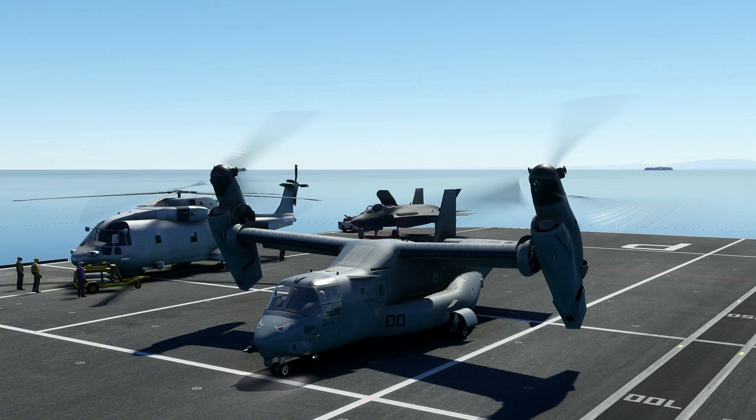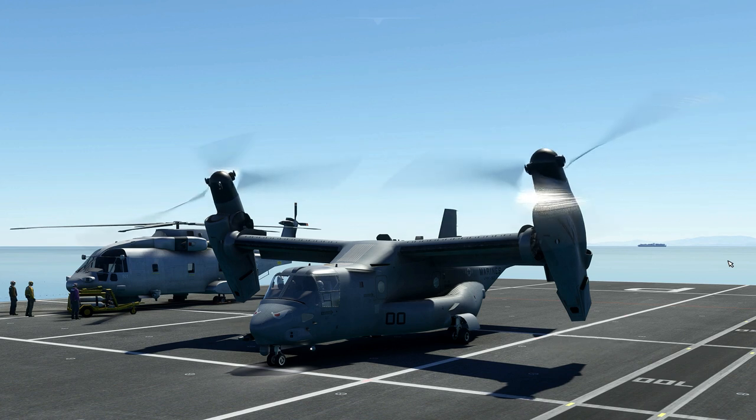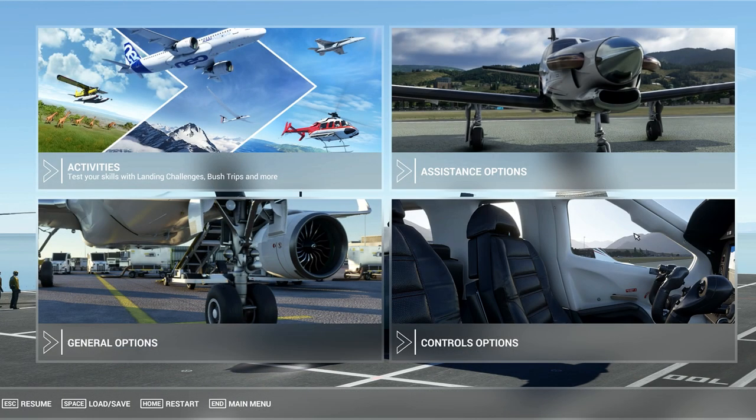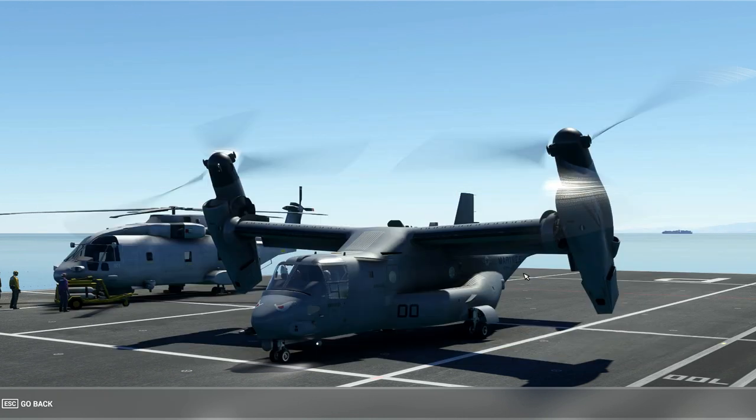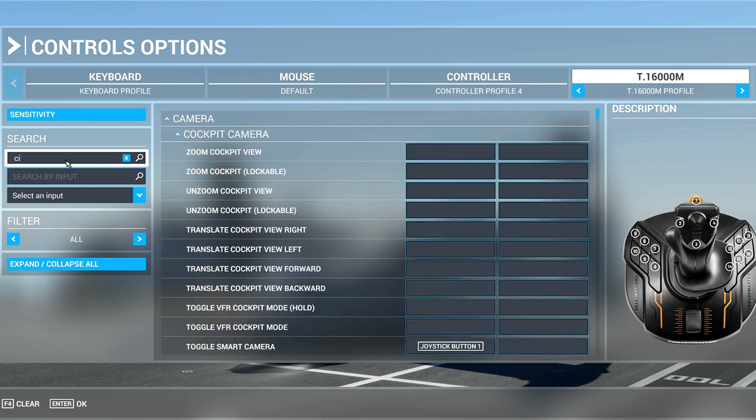Hi everybody, so I mapped the cull flaps for the Osprey and everything seems to work perfect. I'm going to show you how to do that. Just pause the sim, go to control options, and when you select like the fly stick or the controller, you can do it by just typing 'cull flaps' - just typing that.